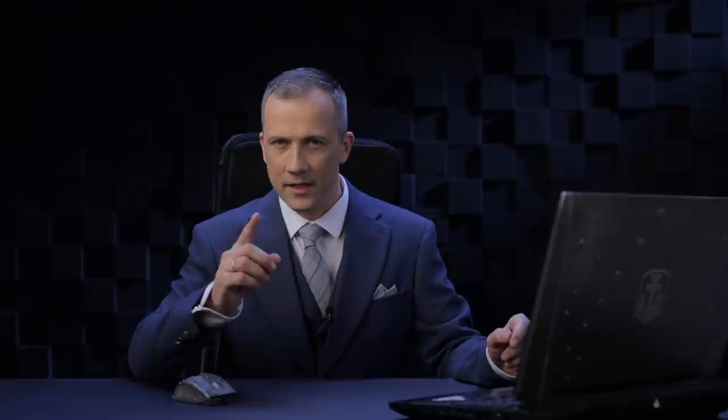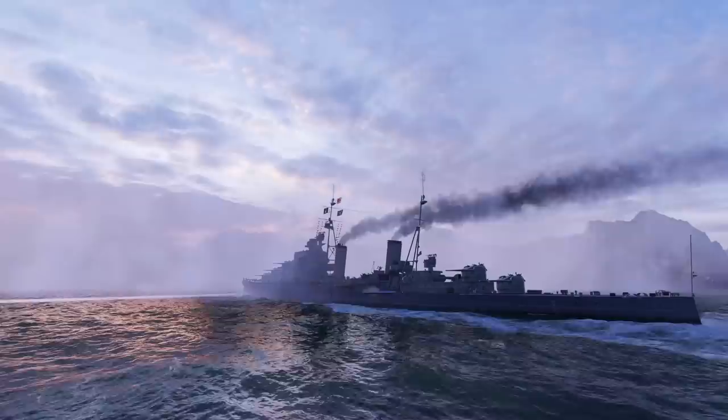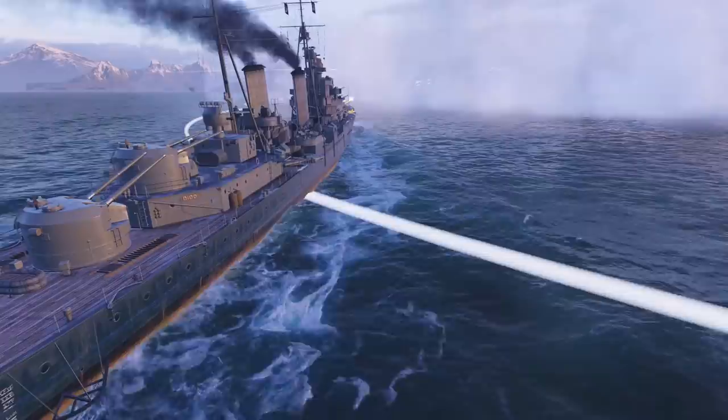The cruiser has the short-burst smoke generator consumable at her disposal. The smoke dissipates quickly, and the consumable has a short action time, but it also has numerous charges and a fast cooldown. The consumable will allow you to launch close-range surprise attacks with powerful torpedoes or intensely fire at enemies from under the cover of a smoke screen.